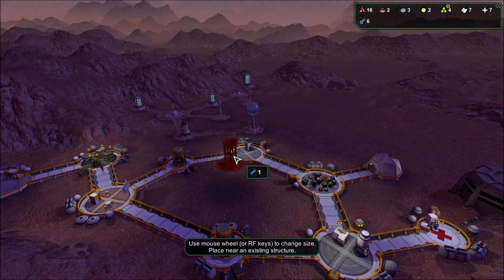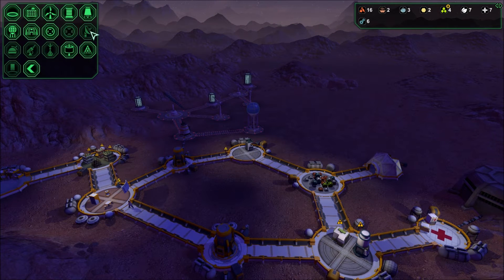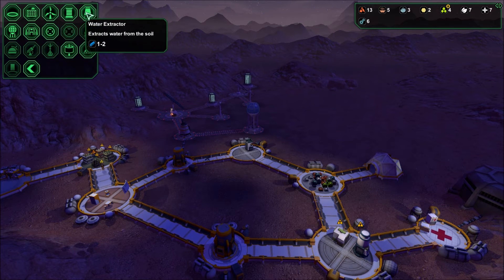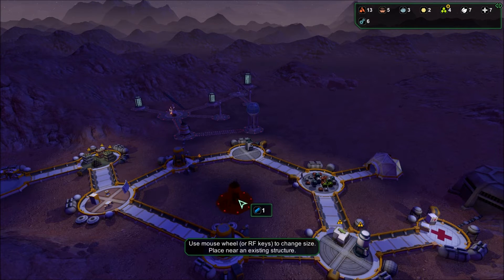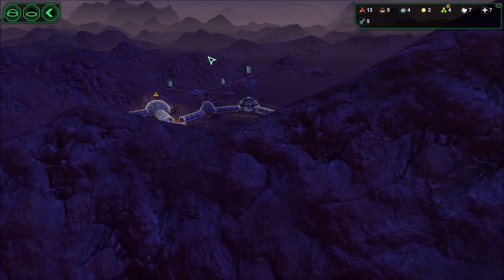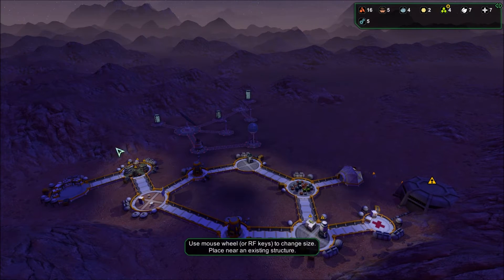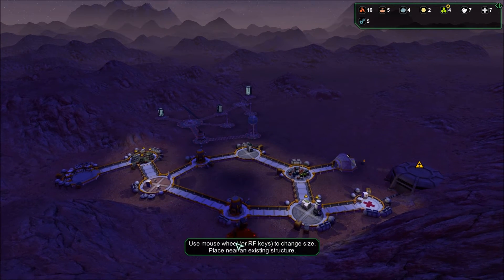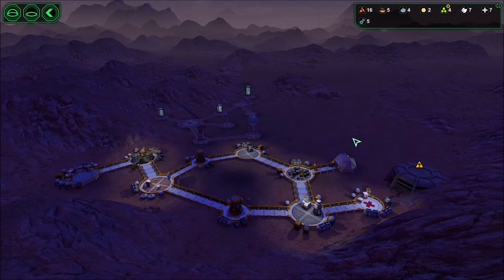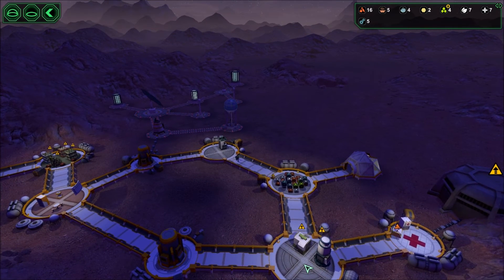Can I get like maybe another water extractor? I only have one. Oh it won't even let me put a water extractor there - can I clip a water extractor through the O2? No. Okay, yeah, see the bots are damaged again and I have this on.